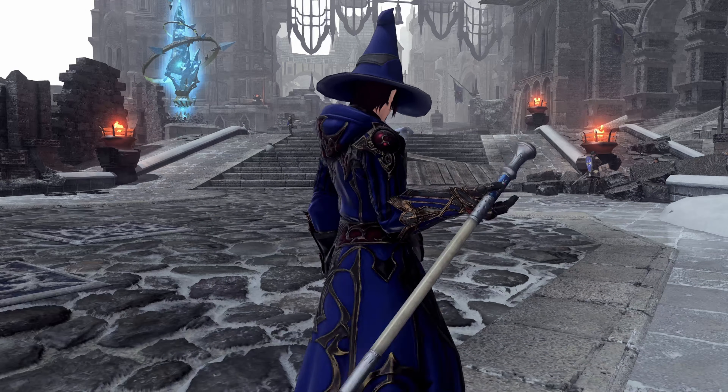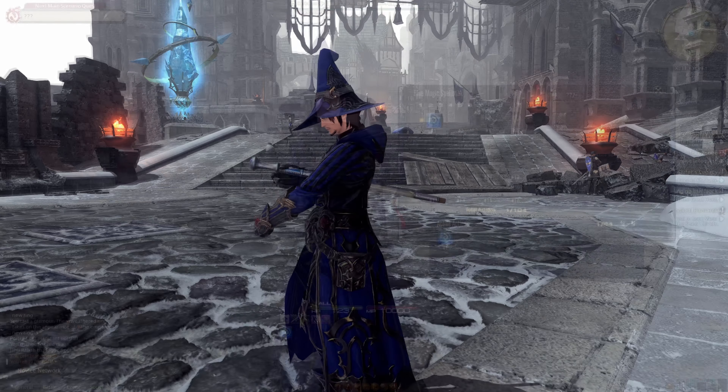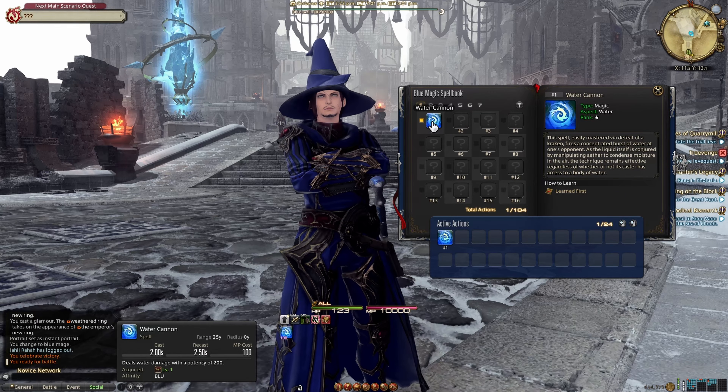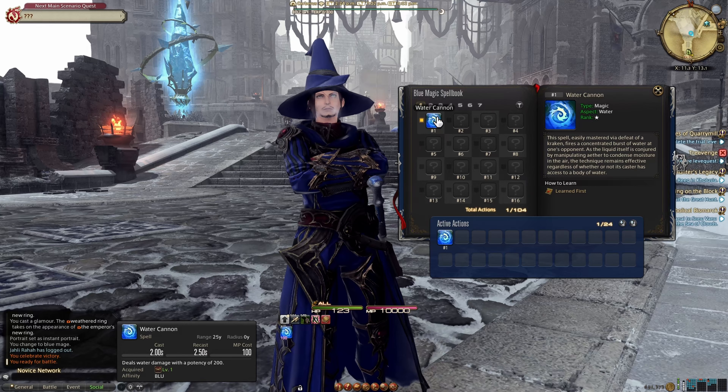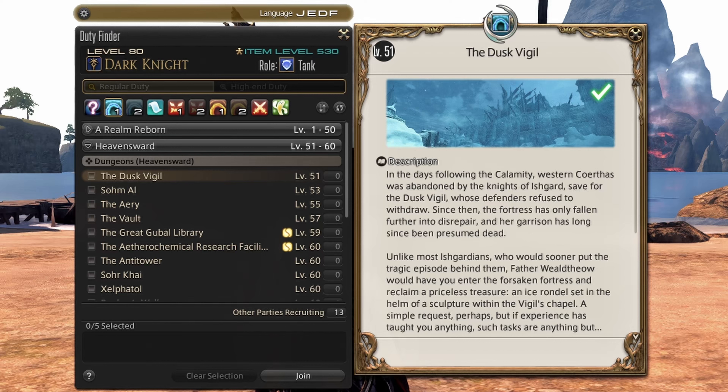You can also unlock the Blue Mage job at this point, but that's a very different form of content that I won't cover here — mine's still level 1. At level 51, you'll be able to unlock the Dusk Vigil Dungeon, your first dungeon of Heavensward, and it's a side quest. At level 52, you'll be able to unlock the Heavensward Sightseeing Log for more paintings.